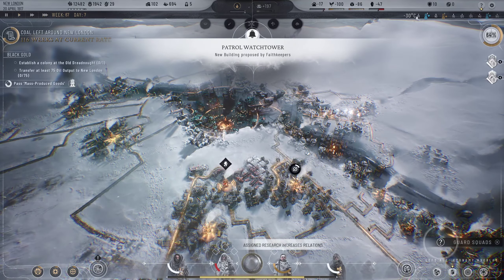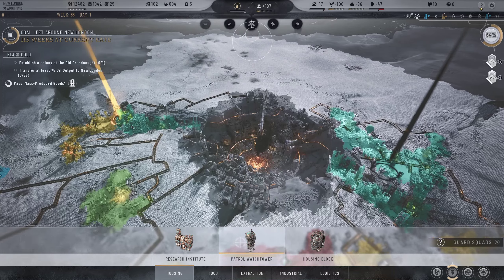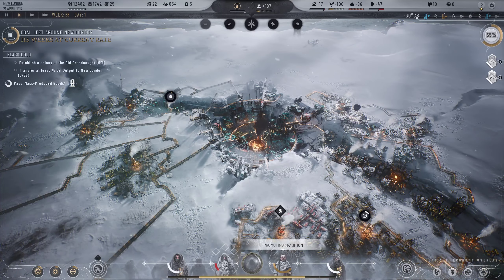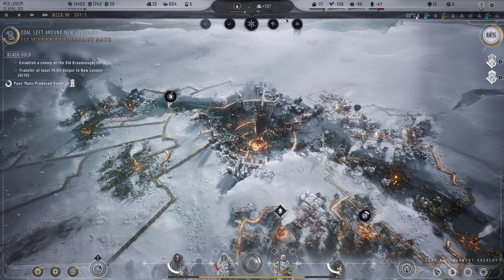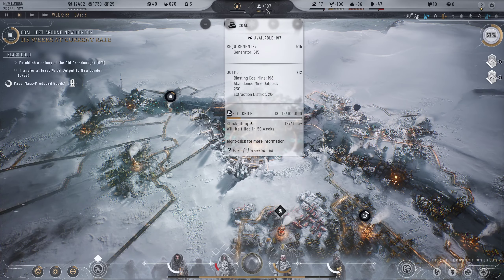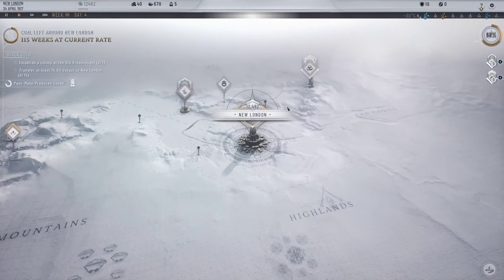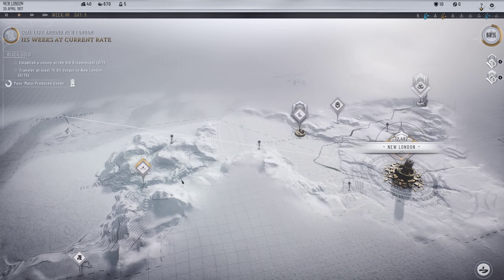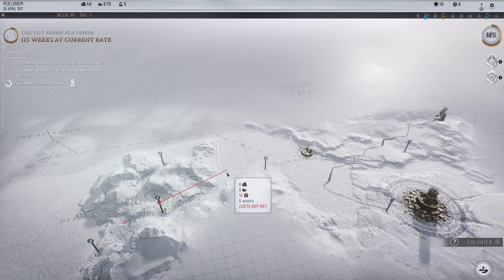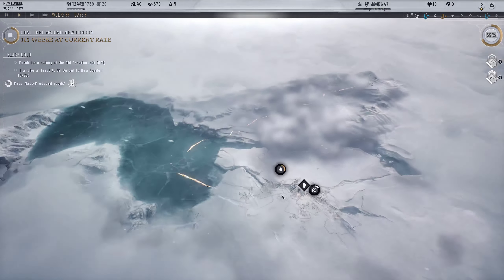Guard squads - let's get these guys out patrolling please. We need to get things sorted. Coal's going a little better - we're actually stockpiling it. That's because our coal mine is up and running - fantastic. Can we connect up to this path? It's going to take a very long time in terms of frostland teams - so that's a no for now.